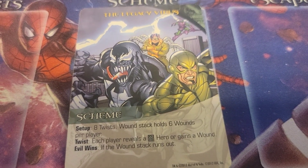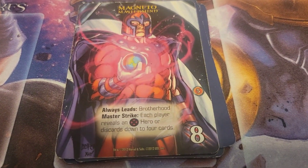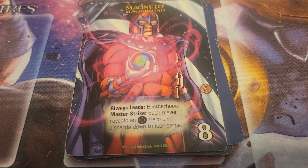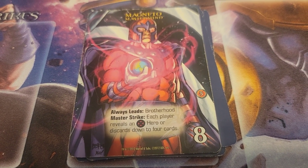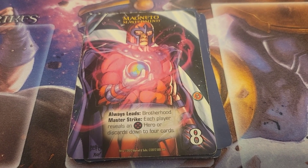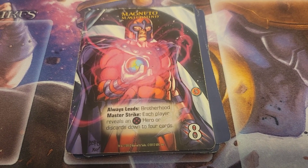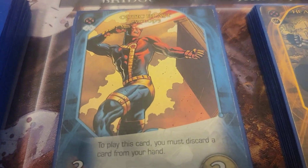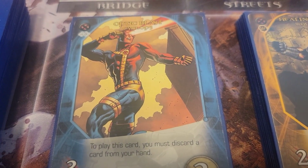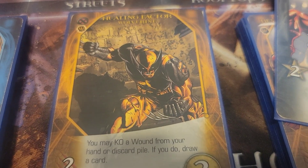As per my rules, every time I am met with defeat, I will eliminate a hero — a character that I used for that game — and I'll never be able to play in the campaign with that hero again. I will be eliminating Storm from the game. It was a tough choice, but it was between her and two of my other favorite X-Men who I played with last time. So I will be playing again with Cyclops and Wolverine.